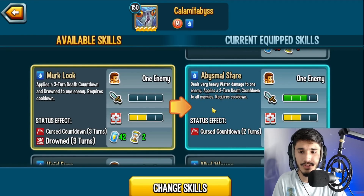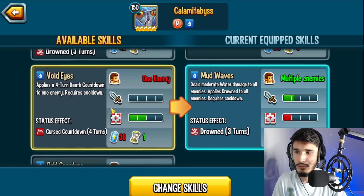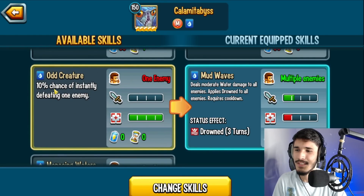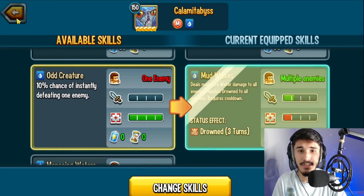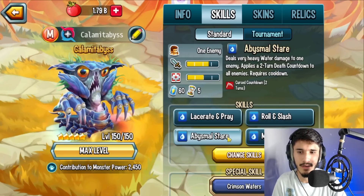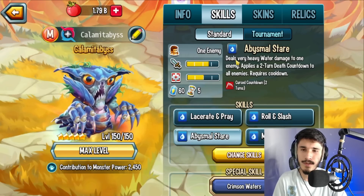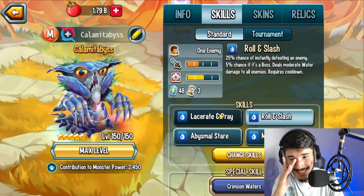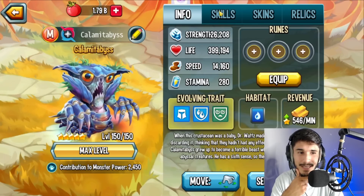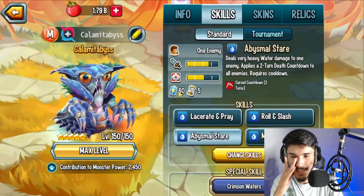There's also a two-turn death countdown to everybody while dealing very heavy water damage, and a four-turn death countdown to one enemy — I wouldn't run that. There's a three-turn death countdown and a 10% chance of instantly defeating one enemy. The stamina costs are really high — there's even a five-turn cooldown, probably my first time seeing that, with 60 stamina cost. That really sucks. Stamina costs overall are pretty high.